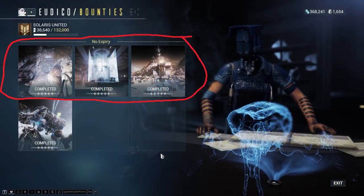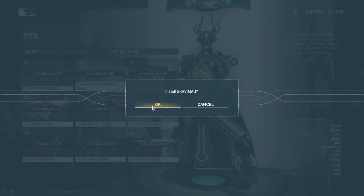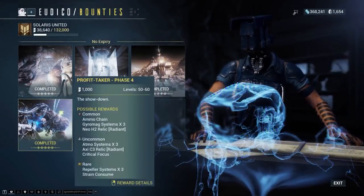Before doing this you have to complete the first three phases, equip the arc gun launcher in the gear and a heavy weapon. After this you can start Phase 4.